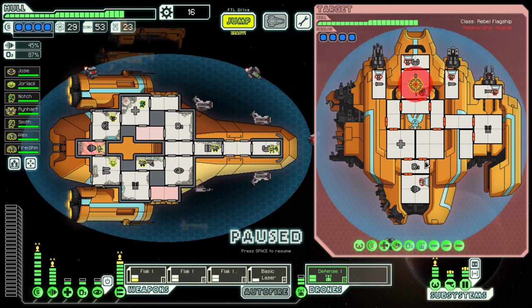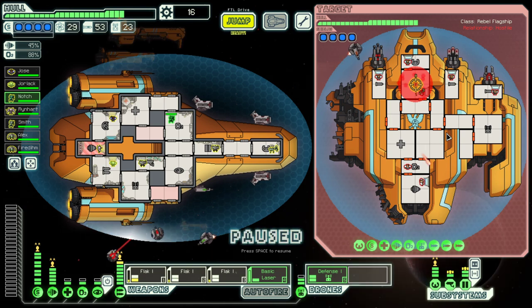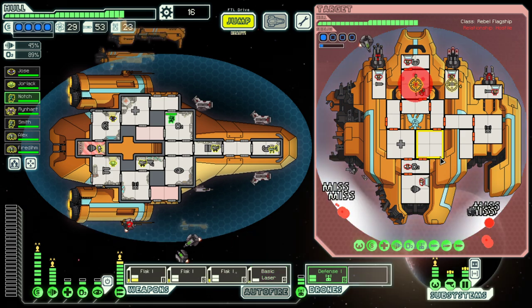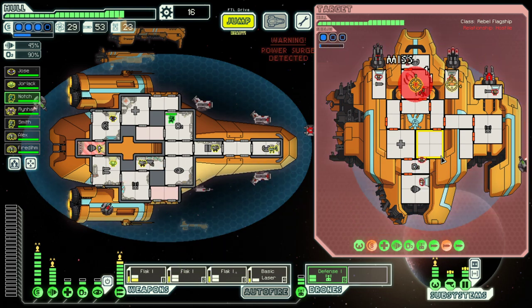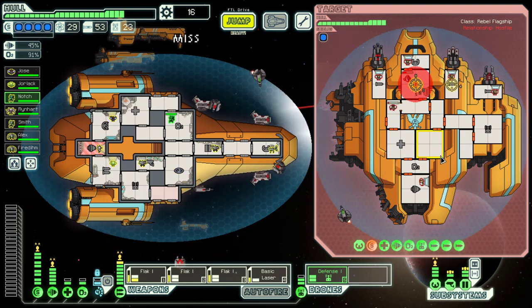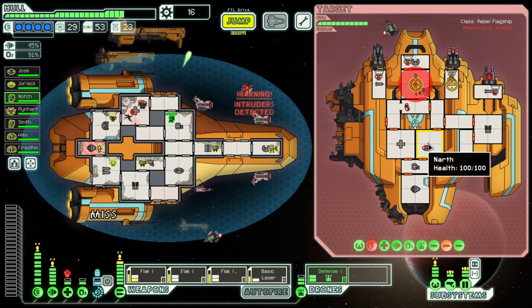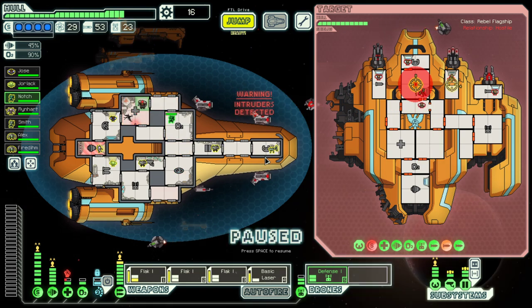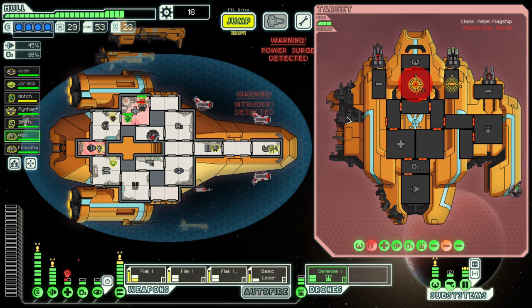This is the drone phase where they come in with a boarding drone, which we can shoot down. Let's cloak on the bat volley. Their shield is pretty much down — it is down.